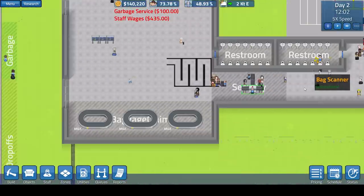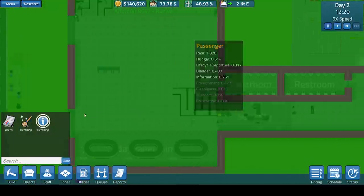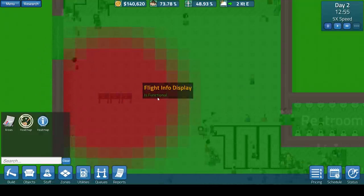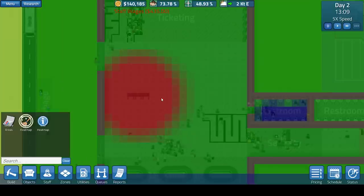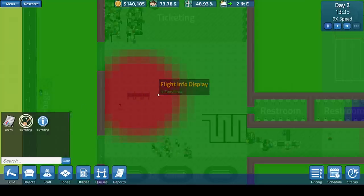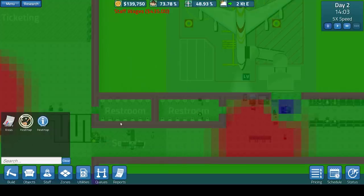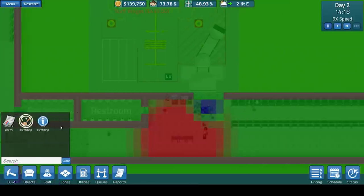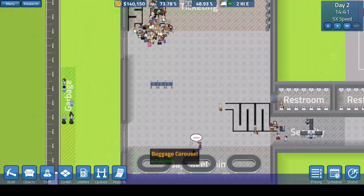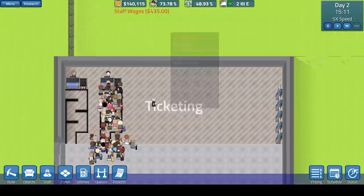As we can see, we've built the flight information areas now. If we go on the environment heat map, it's turned red. So maybe they don't like the red or they don't like the blue — not entirely sure on that. That could be something that needs to be cleared up somewhere. We have loads of people actually waiting in this queue, but it's too big, so we'd probably want to build some more.